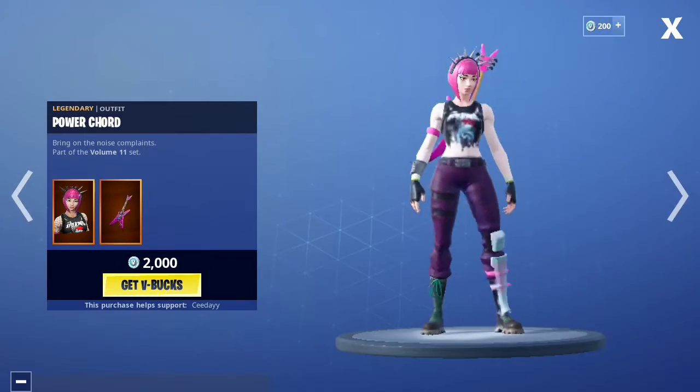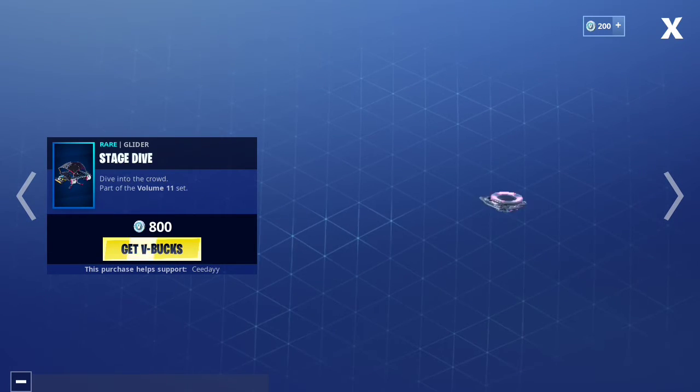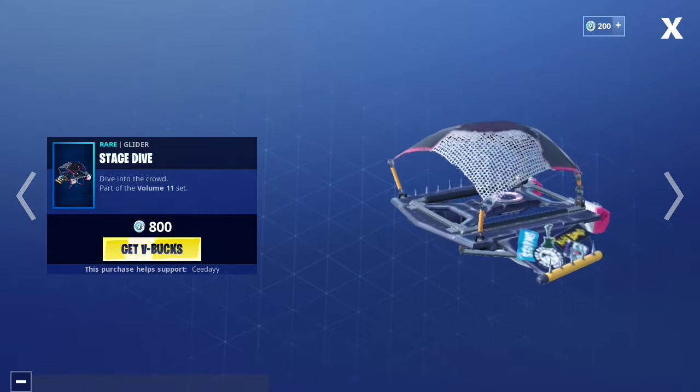We have Power Cord return in the shop — the Volume 11 set, basically. Anarchy Axe and the Stage Dive Glider.